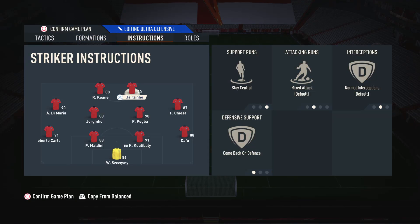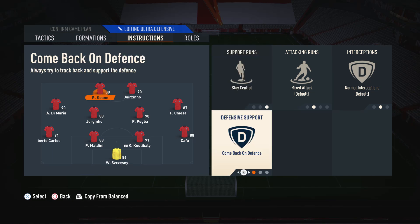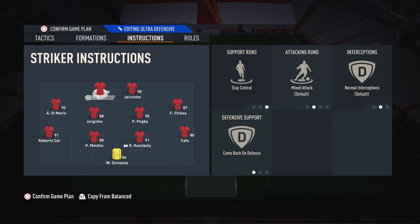Moving on to the player instructions. On both strikers, I like to have stay central and come back on defense. We don't want them drifting off into the wide areas — they are our strikers and we want them in those central areas. We also have them on come back on defense because this actually helps with the attack. When you lose the ball, these players come back a little deeper so they're connected to the rest of your team. If you have them on basic defensive support, there's a big distance between your team and the attackers when you win the ball back. Mixed attack is a lot better than get in behind to get the full potential out of both strikers.